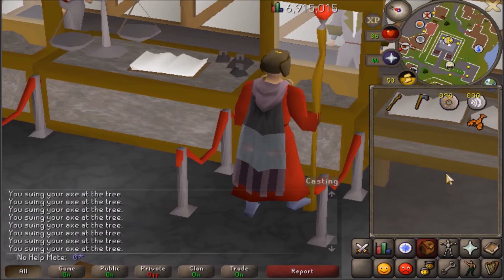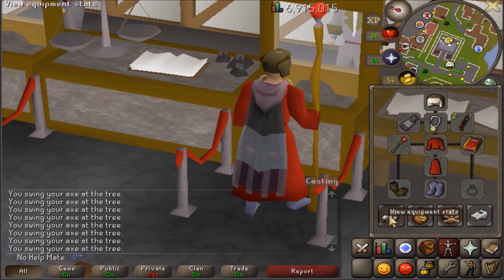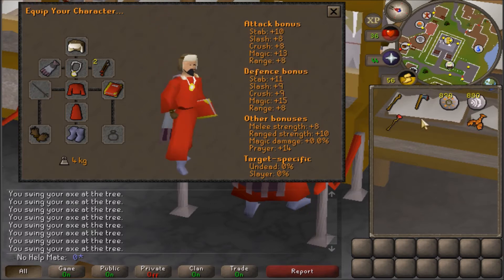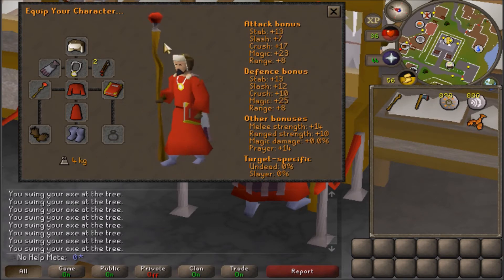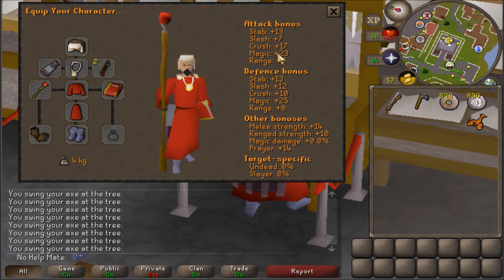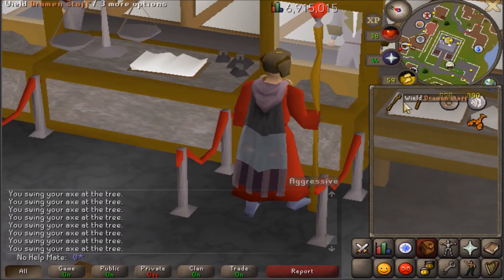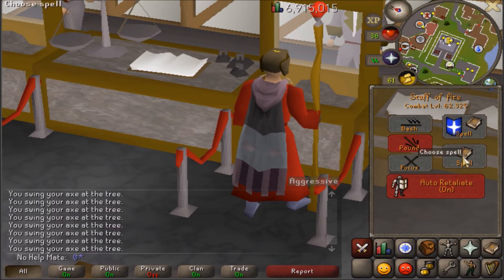So while you're at the bank, you're going to want to grab a couple of things, and I'll show you how to get there. You're going to want at least a positive Magic bonus — basically if you just wear the Staff, you're going to be fine. You can wear cosmetic things or whatever you want. I just got my Magic as high as possible, but it doesn't really matter because you're going to be hitting pretty low on these guys anyway. They're pretty easy to kill. You're going to want your Dramen Staff, any Axe, and the Runes to cast Fire Strike — that's the spell we're going to be using. Pretty simple, pretty cheap. And some emergency food and an emergency teleport.